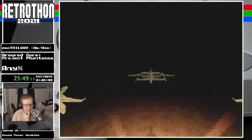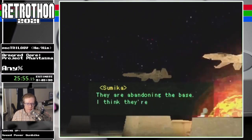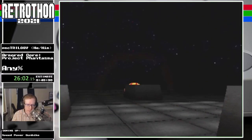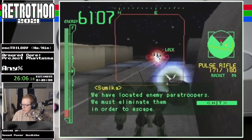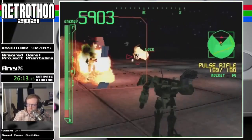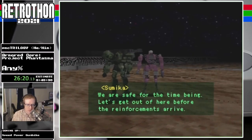We're abandoning the base — I think they're going to destroy all the evidence, including us. The Armored Core soundtracks, especially the PS1 games, are incredible. We have located enemy paratroopers — we must eliminate them in order to escape. Two of the three enemies there just destroyed themselves on fuel containers, which was really funny.